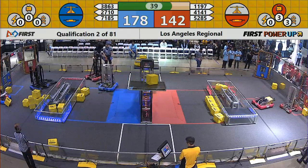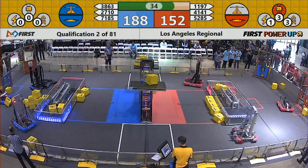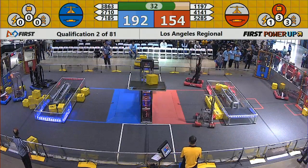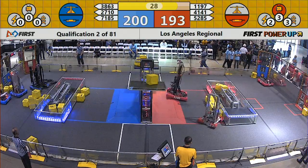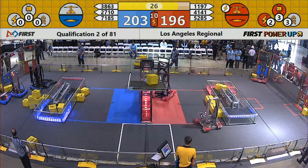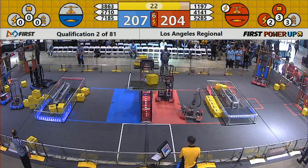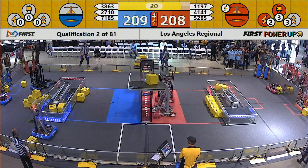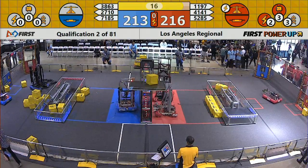40 seconds remaining. Also behind the player stations there's a vault, and power cubes can be passed from the field into the player stations and added to the vault. 30 seconds remaining — very, very close match. Slight advantage to blue. But the red alliance has activated a power cube and now their score is being doubled for 10 seconds. They're advancing ahead, slipping into the lead.